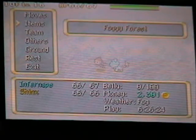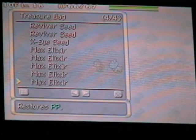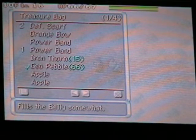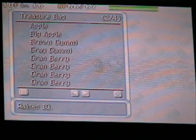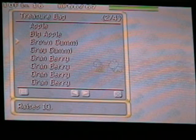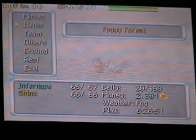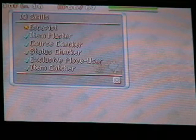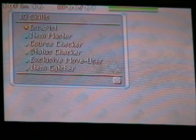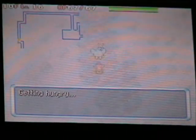Two playthroughs in a row finding this — I'm lucky. You do not have to eat an apple or anything to replenish a lost Belly. When your Belly hits zero, you'll lose one HP every turn in addition to any damage you take. Any item you can eat restores Belly to some extent, so I'm just going to use a Gummy. I got a new IQ skill — I think it was Status Checker.